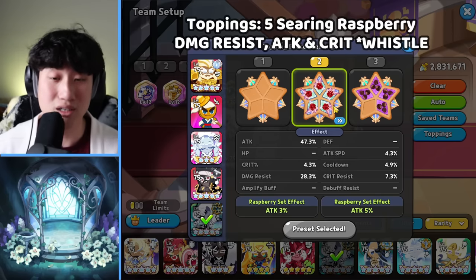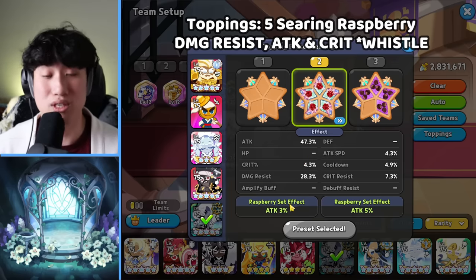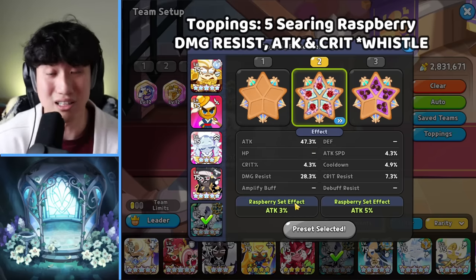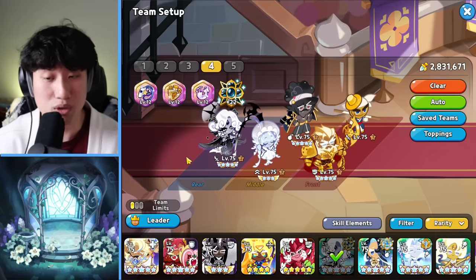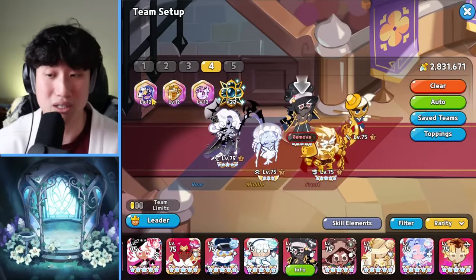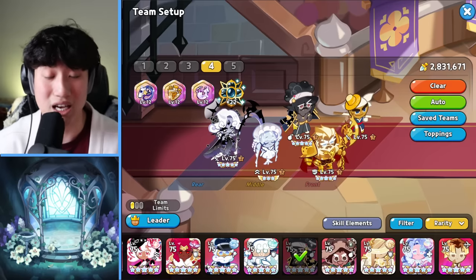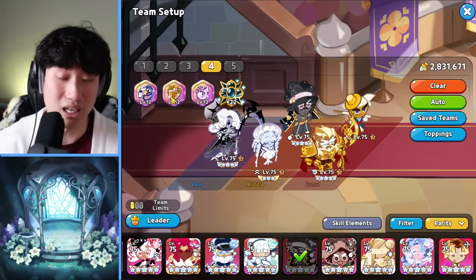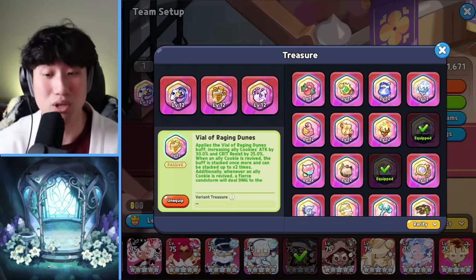Black Pearl is using 5 Serum Raspberry, focusing on attack, attack speed, crit, and damage resist — because Black Pearl is the last one going and you do want her to survive to use her skill. For treasures, the Whistle is applied to both Black Pearl and Captain Caviar. That's why you want 0% damage resist on Captain Caviar — you gain 20% from the Whistle, and you still want him to be able to die. We also have the Vial, which helps with the Feather Revive, giving 60% attack and 50% crit resist.